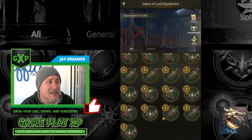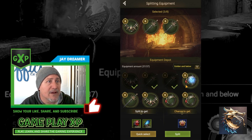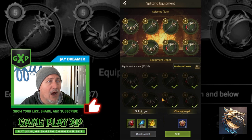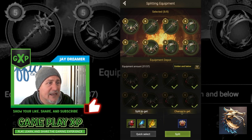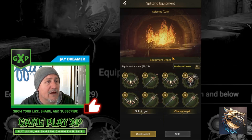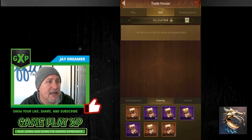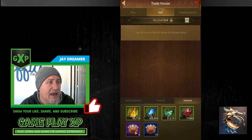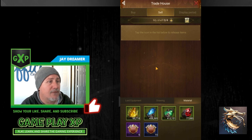Splitting is taking the equipment you've received and splitting it so you can get a chance for more cores. These are all standard thorn equipment — the chance of getting a core is a blue core and it kicks back all these resources. I have eight selected, all green, and I'll go ahead and split. I got one casting core and the rest were minerals. Then in the trade house I can sell my Lord equipment — my drawings, castings, cores, or mineral materials.